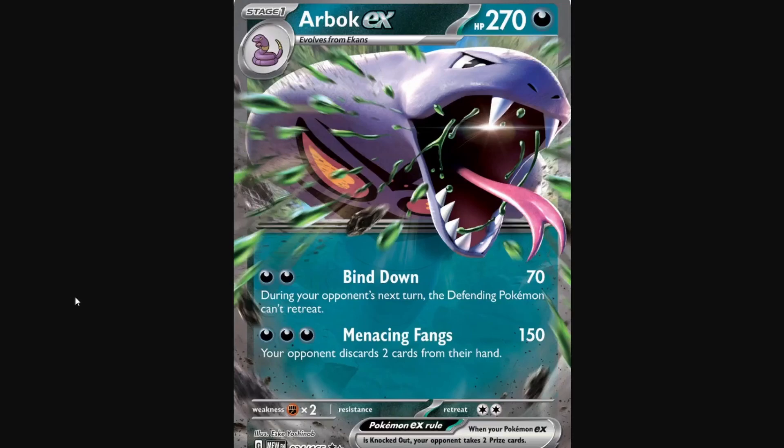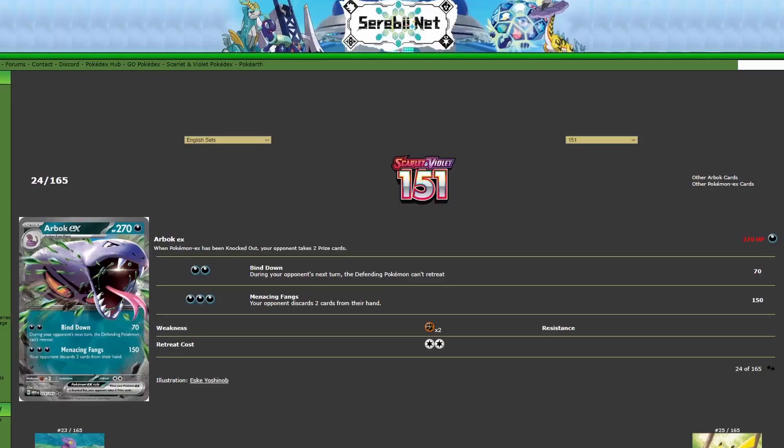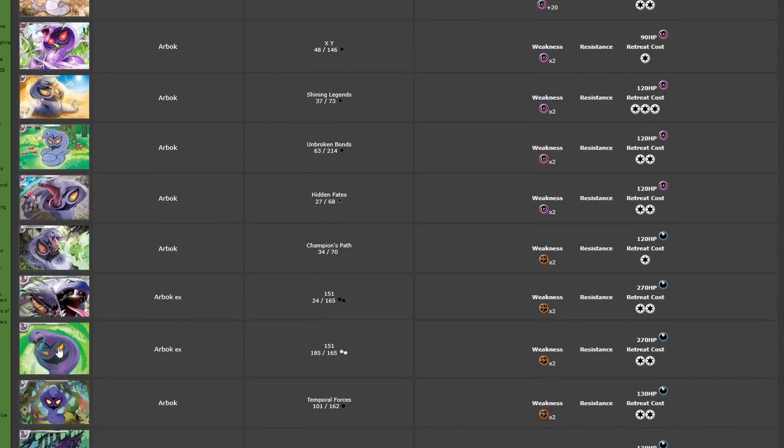We have the Arbok EX from 151. This one is actually pretty cool — it's by SK Yoshinob. Pretty striking EX. It's shooting out a poison spit, and it's got its mouth open with its fang glowing. It's really, really nice looking with a strong sense of shading. You don't really get to see the background because it's an EX card, but it looks pretty darn nice.